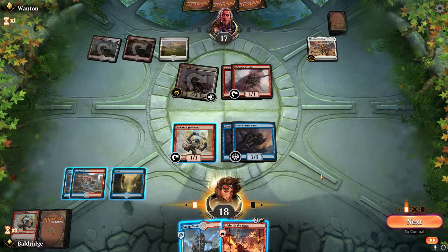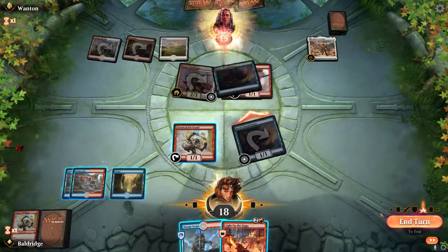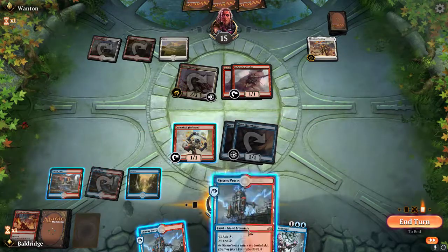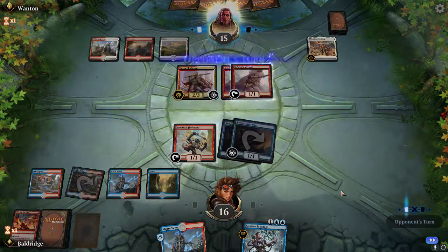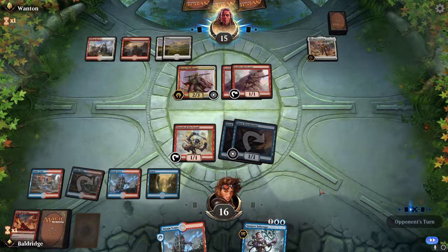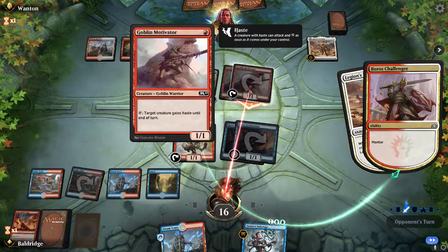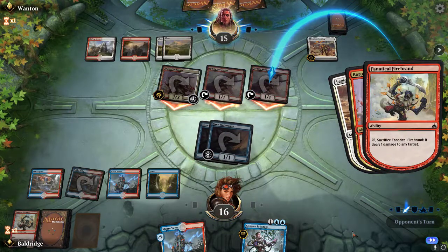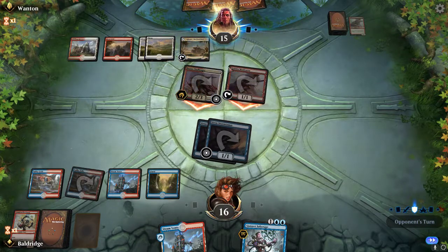Let's get in with our Storm Tamers — two damage. Let's Light Up the Stage, it's a bit dim. I'll pay two life just so they know I have a counter up. Don't play that spell this turn... actually please play a spell, that'd be great. I should have killed it beforehand — oh well, we all make mistakes.